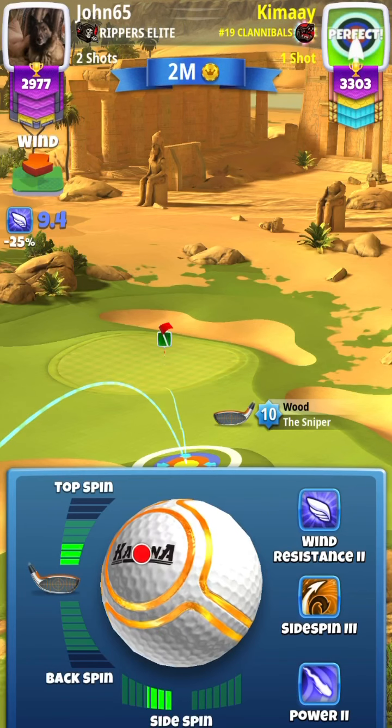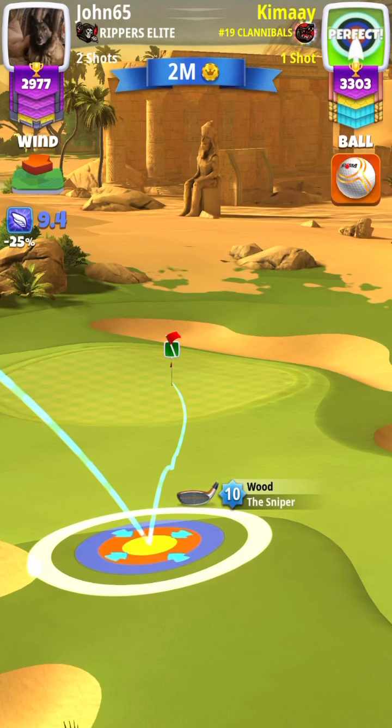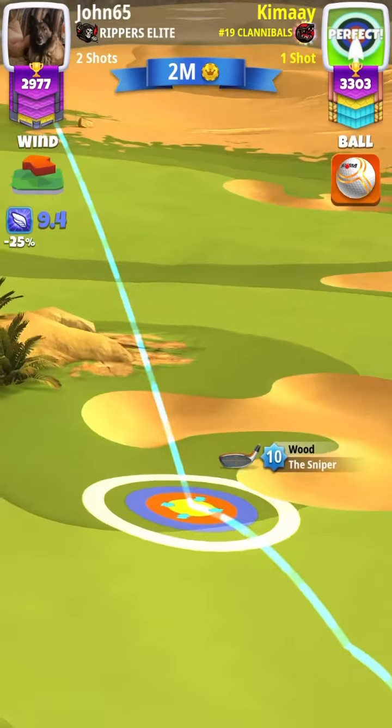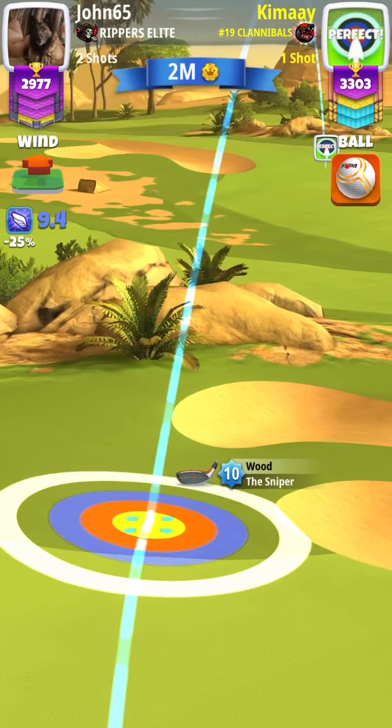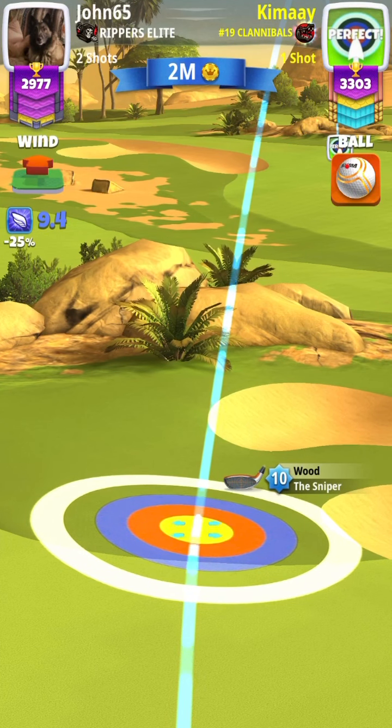One thing I have noticed on this hole is that if you are near max distance of your club and you are in a headwind, use max numbers, even though you are not at max distance. So if you are just where the numbers stop forming, use max numbers anyway.